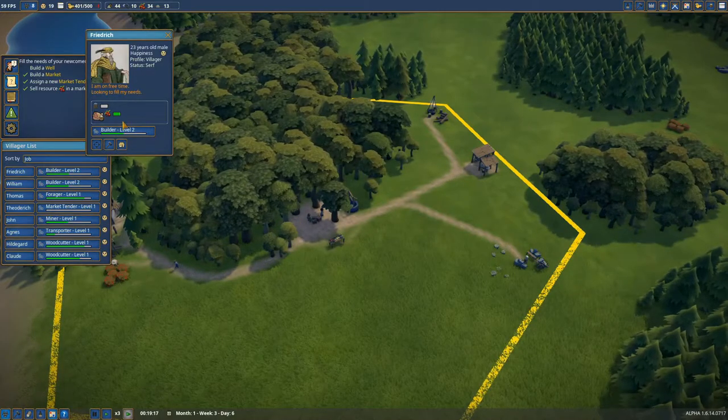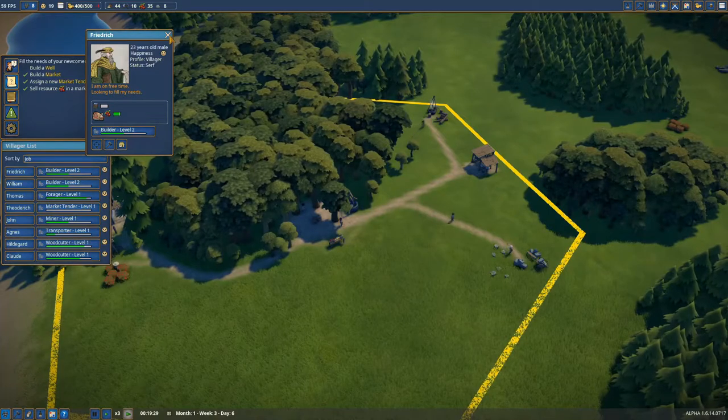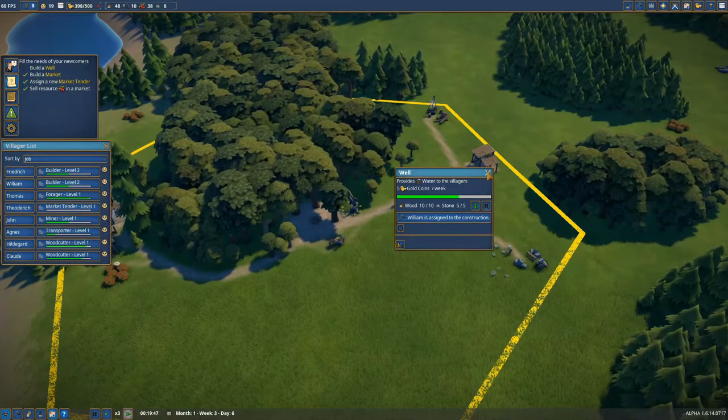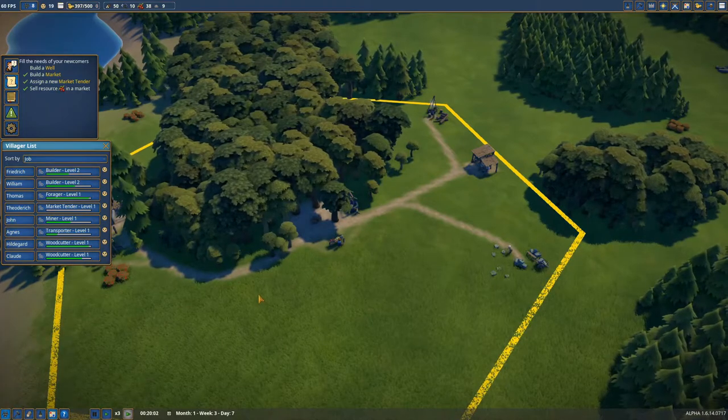Now we have to make everyone very happy. This is fulfilled — it's all green. He's happy now because he has food. William is bringing the stones — let's hope he finishes the well and we can make all our villagers happy.